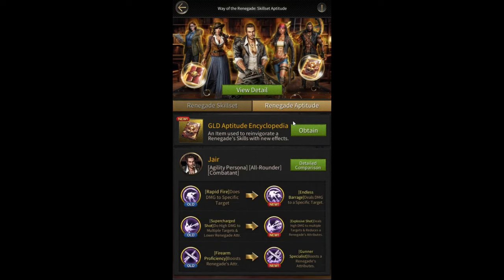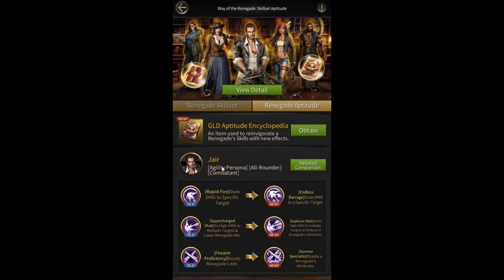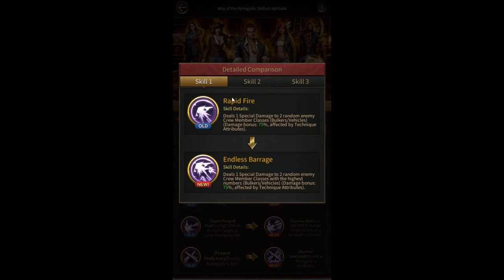The next feature is the renegade aptitude feature. This feature upgrades your regular renegade skills to something slightly better. However, currently you can only upgrade Jere's skills — this feature is only available for Jere right now, though I'm sure they'll add it for more renegades soon.